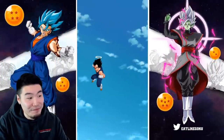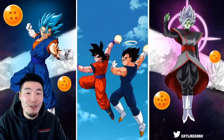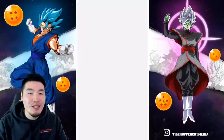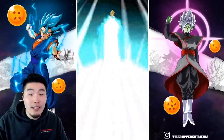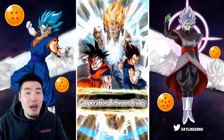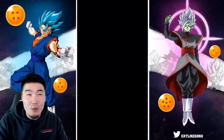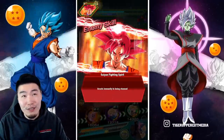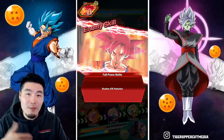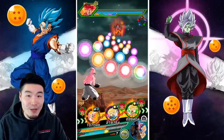2.8 million for Goten and Trunks would have been over 3 million — and these are Dokkan Awakenings for two old general SSR pool units. I did not see how good they would become. Of course as we saw, you can really only use them together. Krillin also works, and your choices are limited to the INT one from Battlefield, the LR one, and the AGL one from JP that isn't on Global yet.